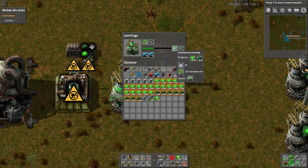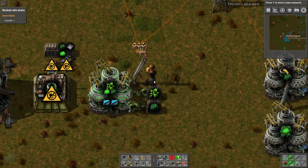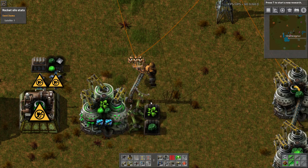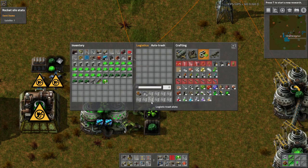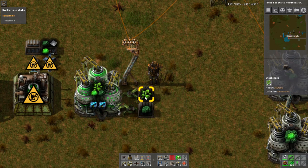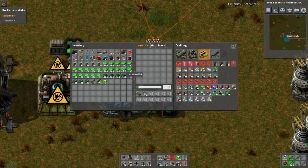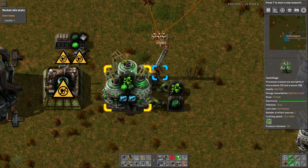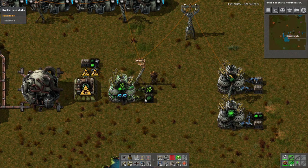The centrifuge gives you U-235 and U-238 in very different ratios - a lot more 238 than 235. There's about a 0.7% chance per process cycle that it gives you a piece of 235, so it's very very rare. You will want to have a ton of ore if you actually want to get some 235 initially. There are other enrichment processes that allow you to get it at higher quantities, which we'll go over shortly.